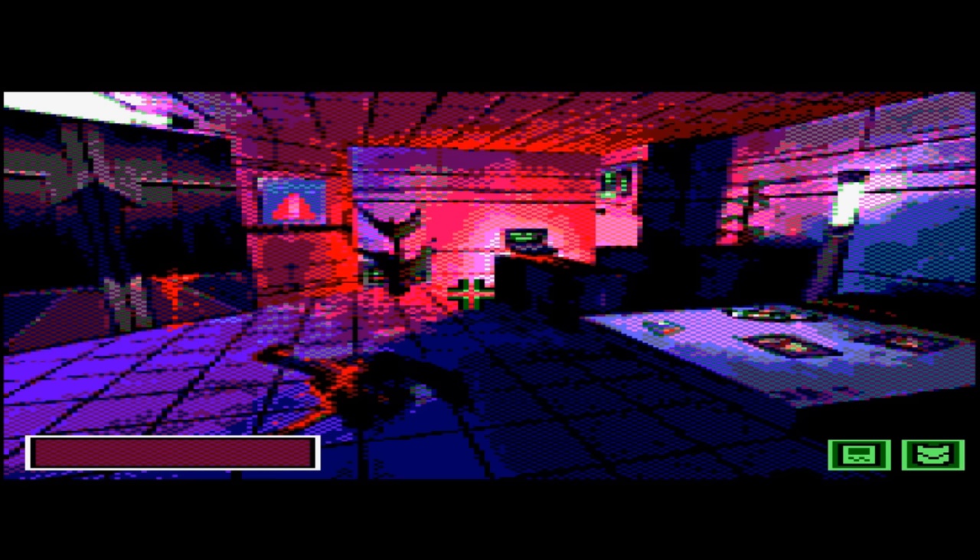Welcome back to my walkthrough for Orion Prime on the Amstrad CPC. This is part three. At the end of part two we had gone up the lift to level two, the equipment level, but I'm rewinding things because we failed to hack this computer and I've had to redo this section.